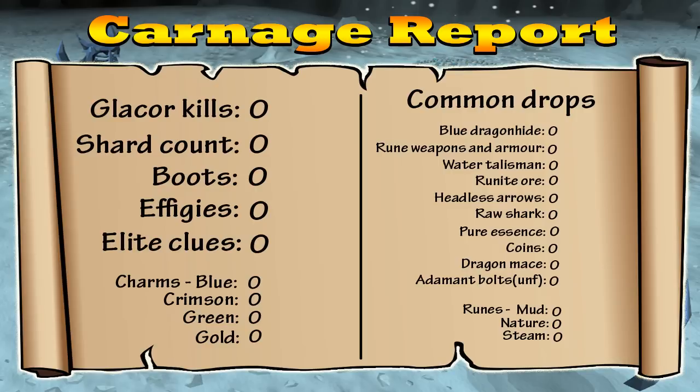The only drops I'm not recording are ones that are super rare like herb drops and worth barely anything, so I decided it wasn't worth putting on the carnage report, as well as air, blood and death runes, because it will be too difficult to tell how many of them I've picked up considering I'll already have the runes for Fire Surge in my inventory.